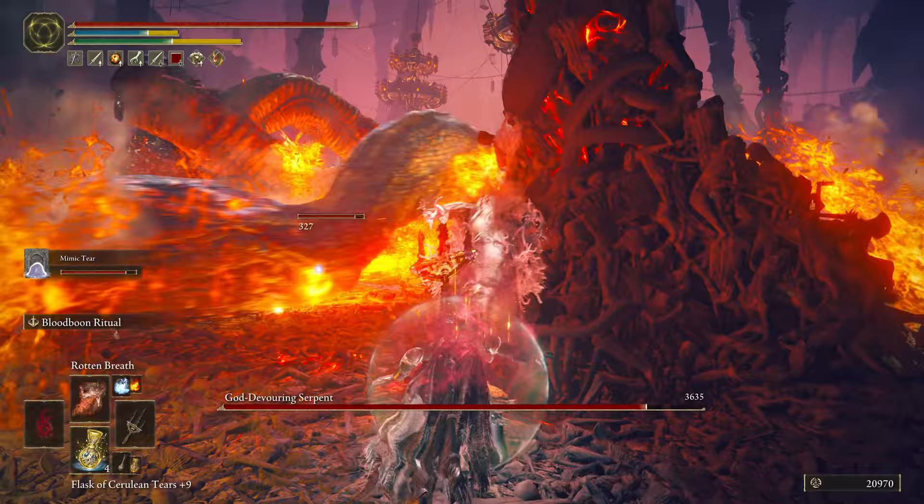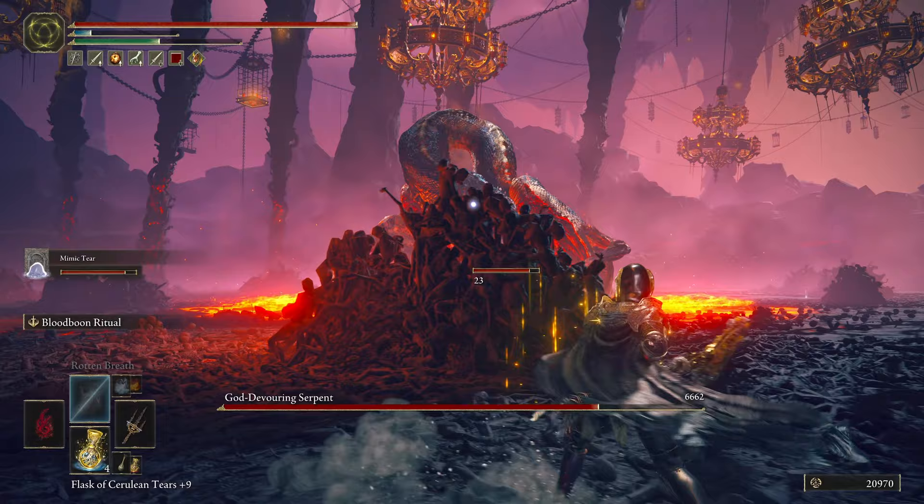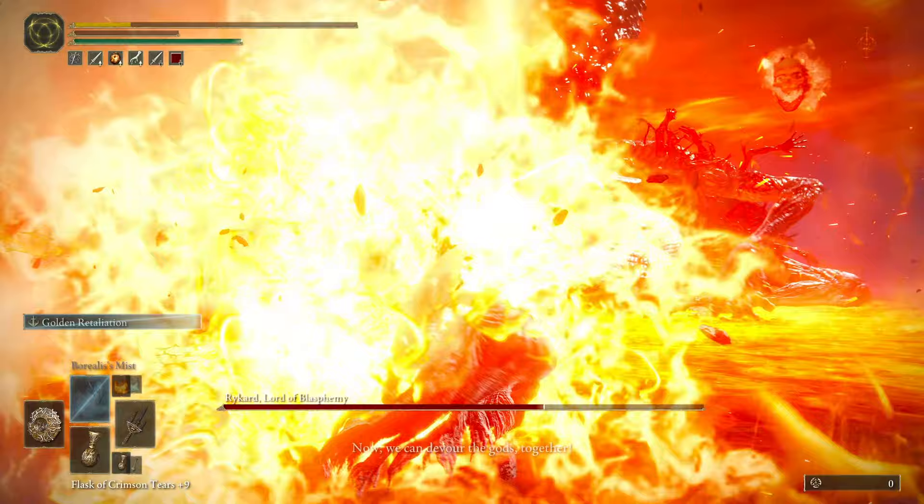This thing was an absolute annoyance and a nightmare, but I did figure some things out and I wanted to share and make it a lot easier for you guys. The first mistake I actually made was trying to fight it as if I would fight a normal boss, using my dragon incantations, my favorite weapon, the Mohg spear — and that proved to be very, very unsuccessful.